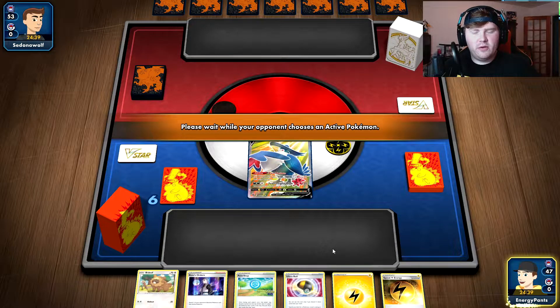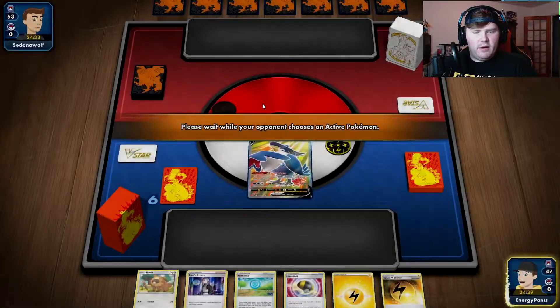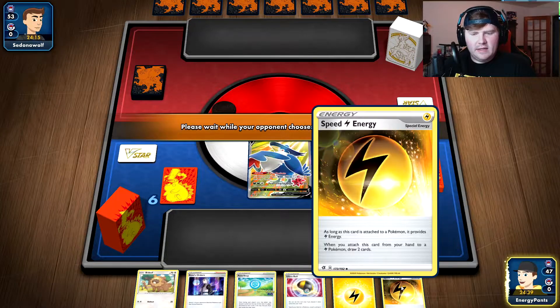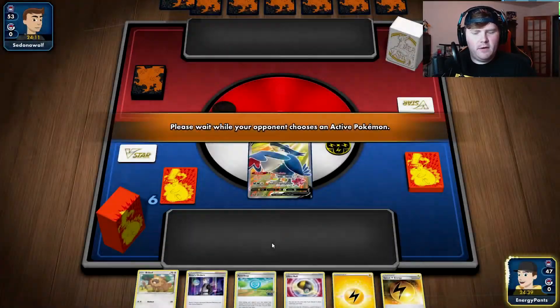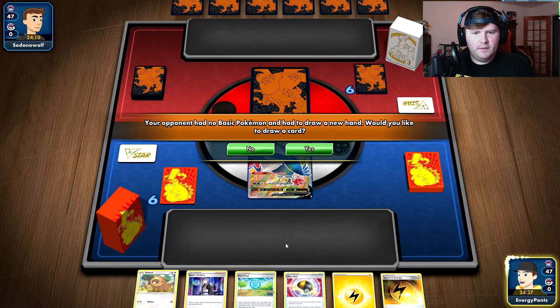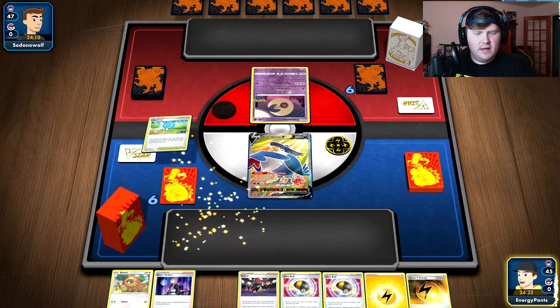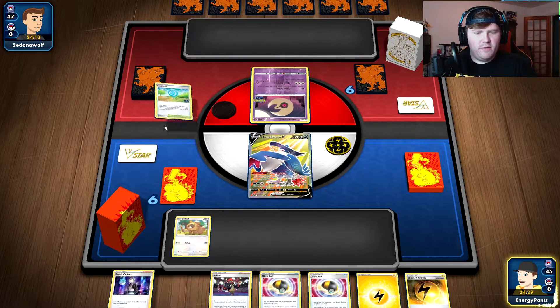Our opponent is also still taking Mulligans, which is really nice — he does take one more Mulligan. I don't think this matchup is going to be too bad for us. We're going to have to get a lot of Capes on our Honchkrow — that's going to be the big thing here. The sequencing is going to be really important. Obviously getting a Pachirisu down is going to be really good. I think we're just going to Pokestop first and then see if we can't find a Level Ball and go from there. We're going to draw a card and get the Raihan — so we have two Boss targets. Let's just bench the Bidoof and go straight for the Pokestop.